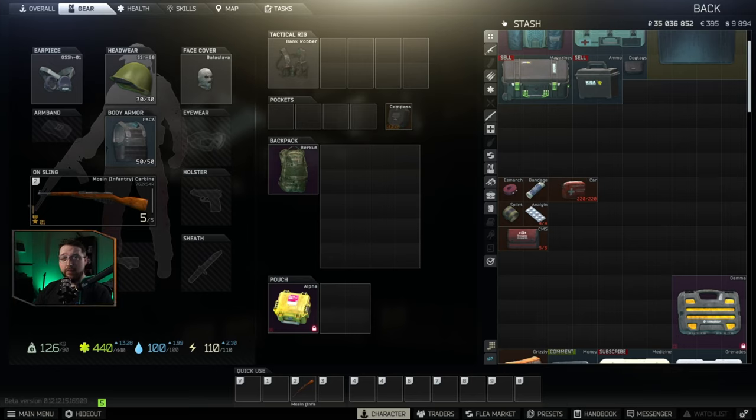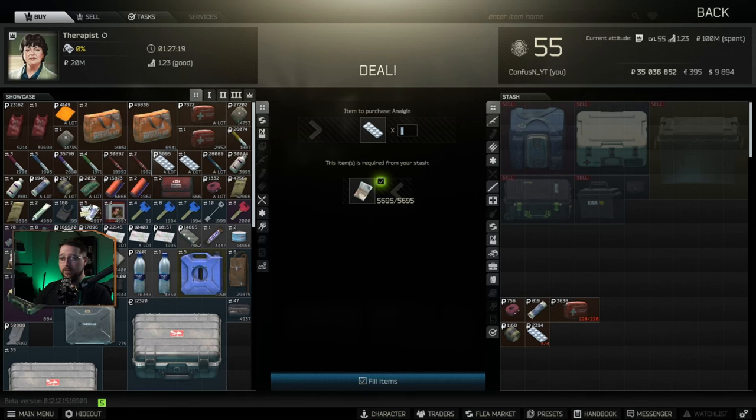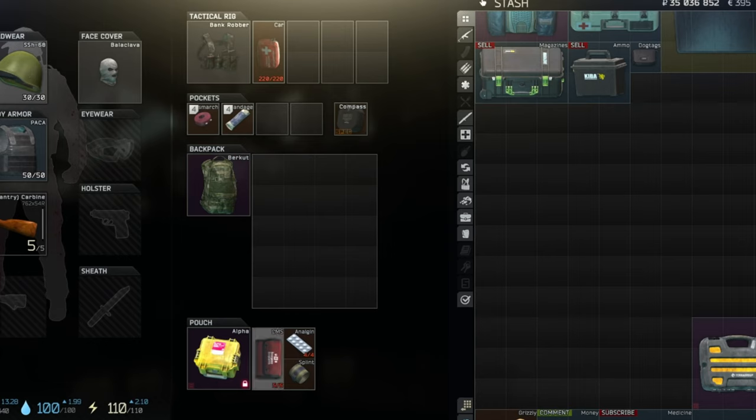For non-EOD players using an alpha container, this is the most limiting scenario — you can't save a lot of your meds if you die. I'd keep the more expensive or hard-to-get items in the container, so if I bartered for a CMS kit I'd keep that in there along with the painkillers, which are multi-use, relatively expensive, and single-slot. Since we want the bandage and tourniquet hotkeyed, we put the splint in the hotkey bar too. That leaves the CAR med kit in the rig as a healing resource, but we do lose that if we die.